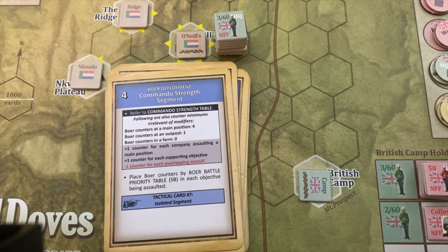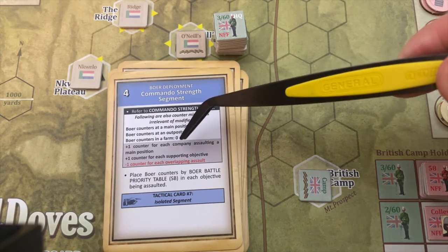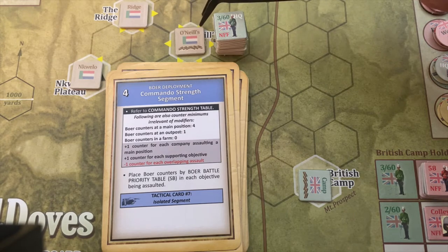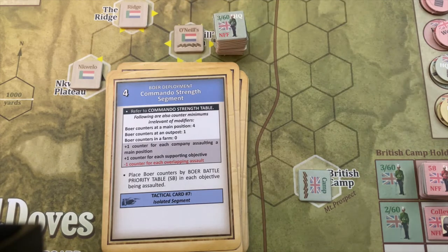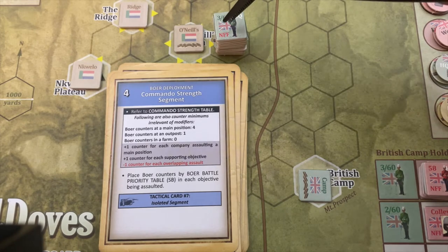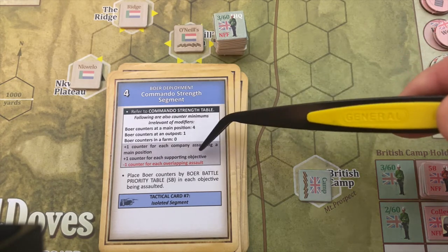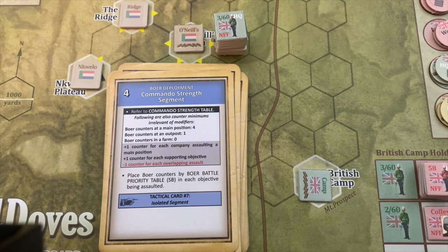First, we look at what type of objective we're attacking. A square is a farm, a triangle is an outpost, and a star is a main position. We're attacking O'Neill's Farm — a farm, indicated by the square. At a farm, the minimum is zero counters, so we don't draw any for that. The next step adds one counter per company assaulting a main position, but we're not attacking a main position. I made that mistake when I first started playing — any objective is not a main position. Only the star positions require those counters.